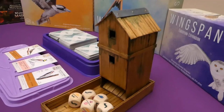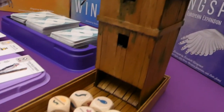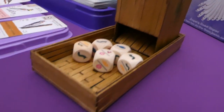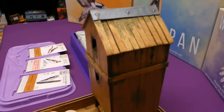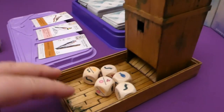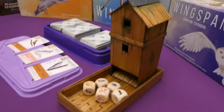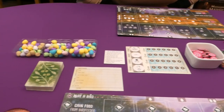I want to give a huge shout out to the Gobos Grotto for making us this wonderful dice tower. The base game comes with a cardboard one, but this is actually made out of wood and a bit of metal on the top — a really nice finish. It looks so natural and we love having it.